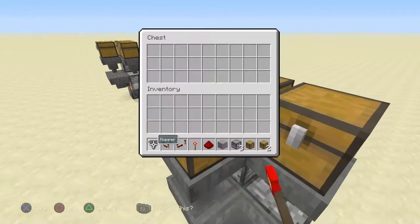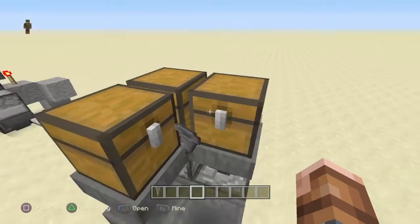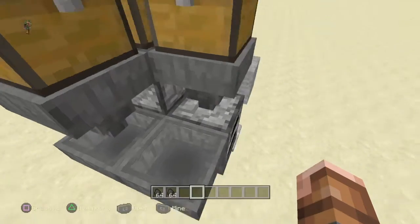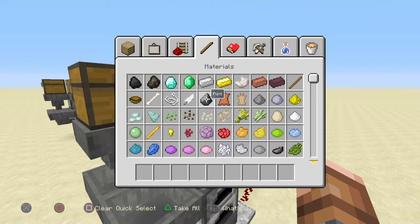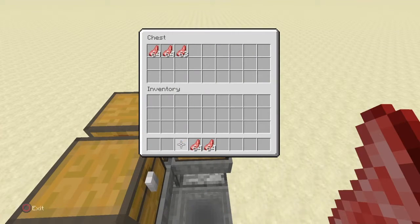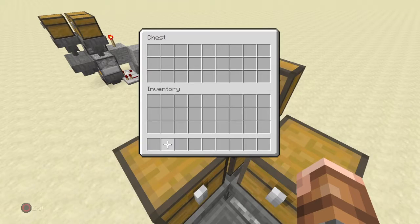Now what you're going to do is just take whatever you really want to smelt. Take some fuel, pop it in here. I like myself some taters, but let's just use the raw mutton. This is your input chest, this is your fuel chest, and this is your output.